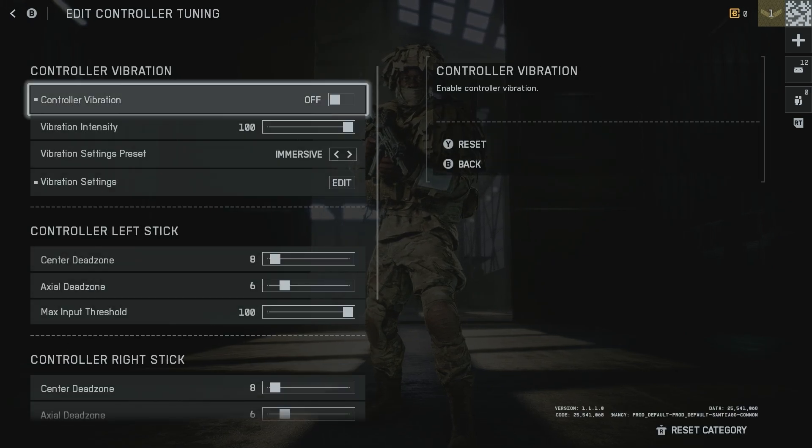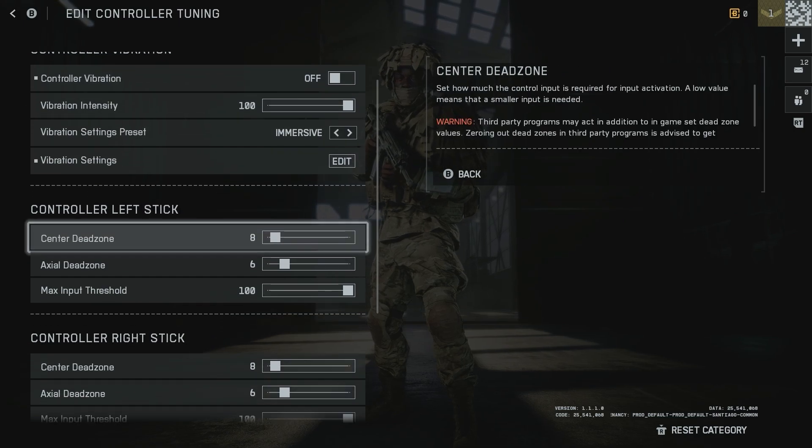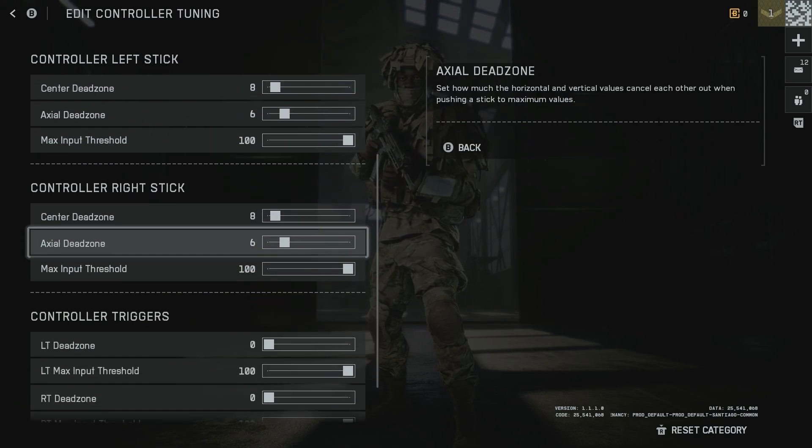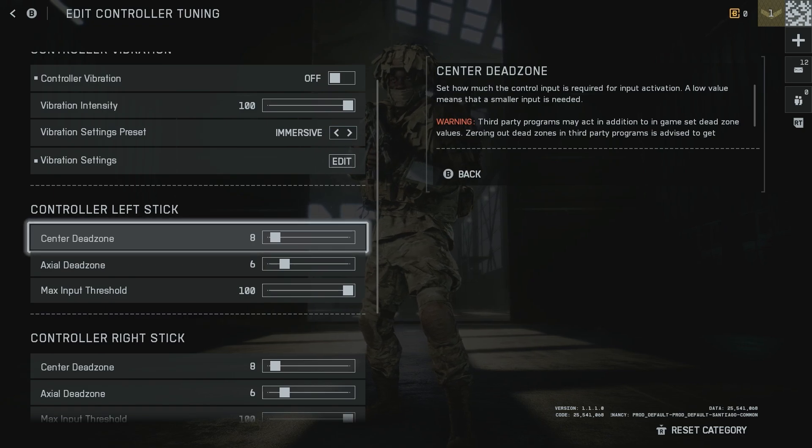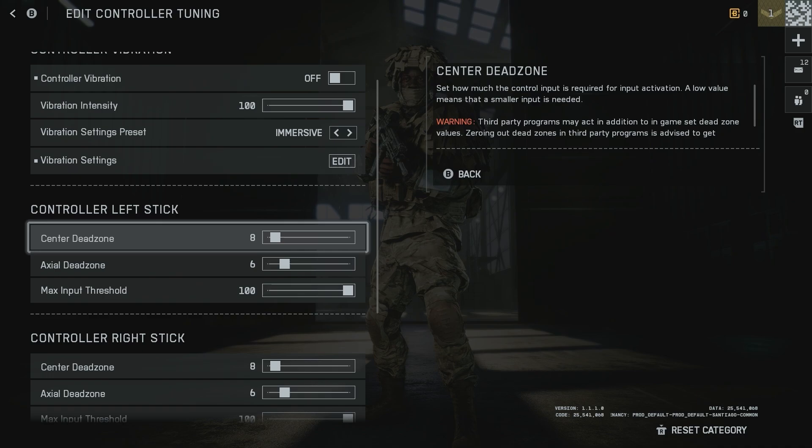Select Controller Tuning, then go down to where it says Controller Left Stick and Controller Right Stick — this is where you adjust your dead zone. If you're having stick drift issues, you're going to want to control the Center Dead Zone setting.